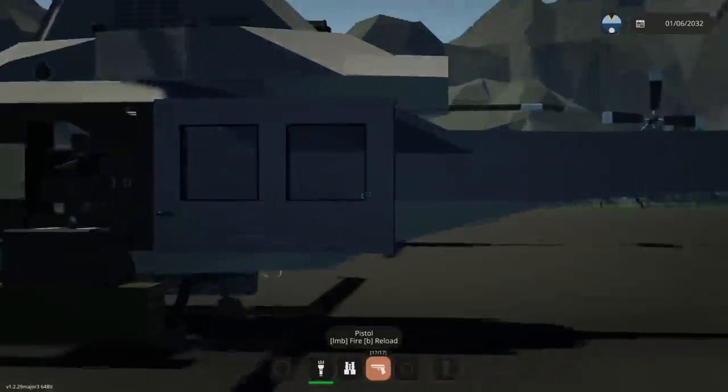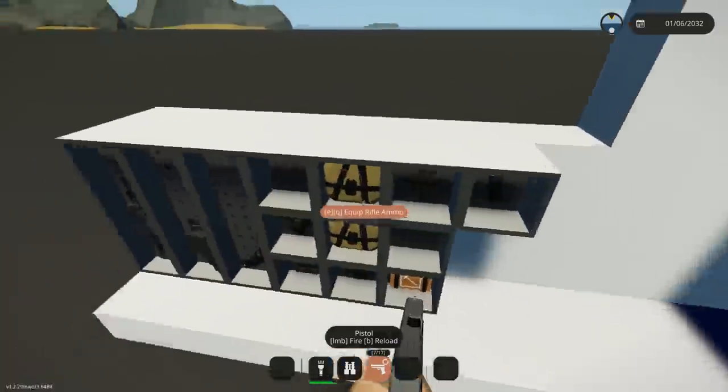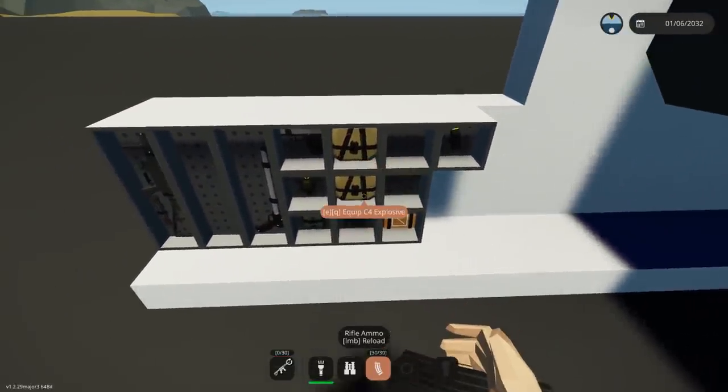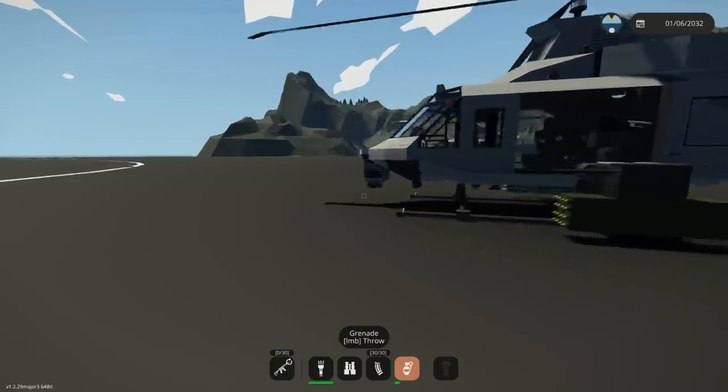Let's go ahead and grab the pistol out real quick — this one should be pretty basic. Yep, you got the pistol. The weapons actually sound pretty nice. Let's keep the rifle on us and let's grab some ammo for it. What do you say we play with some explosives? We have the grenade here — this is kind of cool.